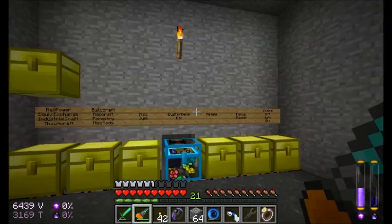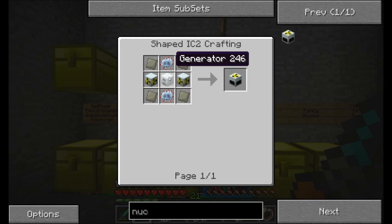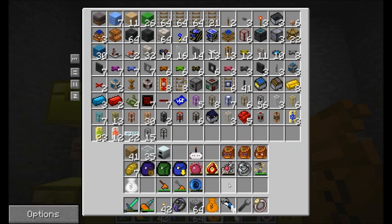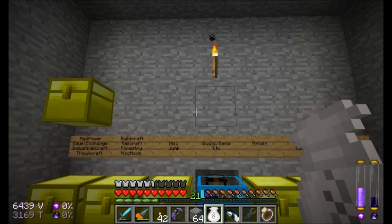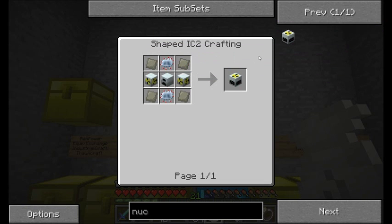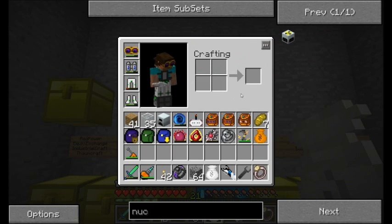So I'm going to start crafting a nuclear reactor. As you guys recall, the nuclear reactor requires four advanced alloys, two advanced circuits, and a generator. What a coincidence — I just picked up a generator. It's also going to need a couple of reactor chambers, which are pretty expensive. The reactor chambers are going to need one integrated heat disperser each and some integrated reactor plating — four advanced alloy per chamber, so eight total, and two heat dispersers. So: 12 integrated reactor platings and two heat dispersers.